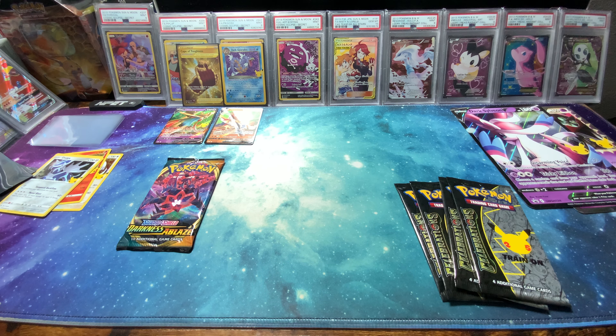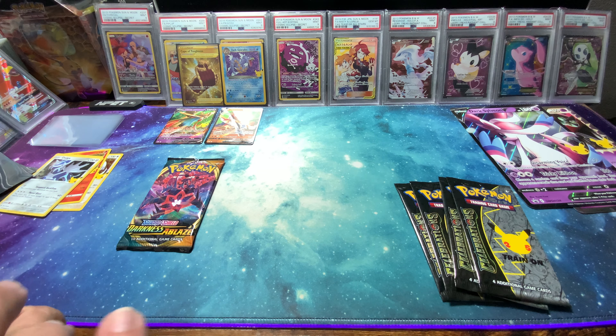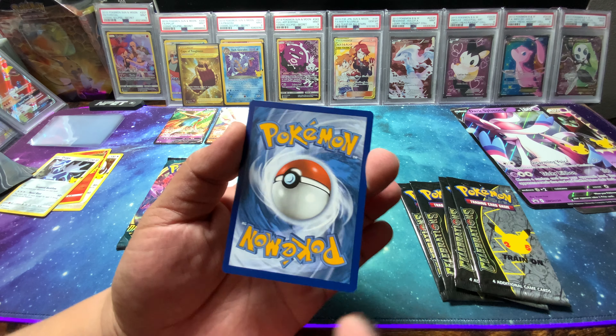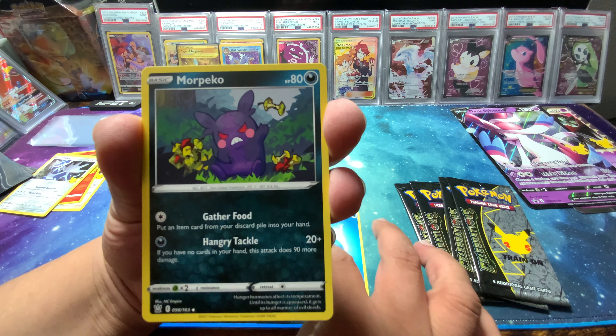Going into some Battle Styles first. Matt's going fighting, I'm going psychic. We got a Durant, single-strike Mustard, Cobra, Blipbug, Esper, Grillish, Rolycoly, Girder — and the hit is a Drampa. I was looking for that. Darkness of Blaze Charizard hunting here! Charizard hunting for sure.